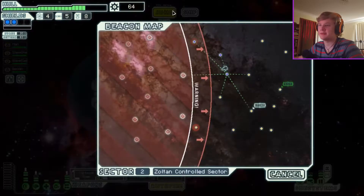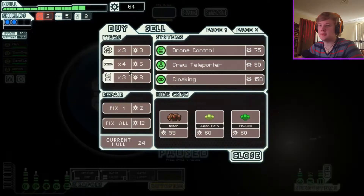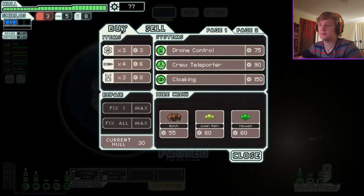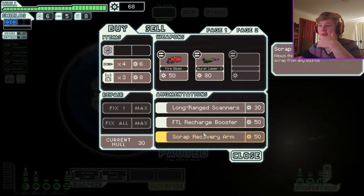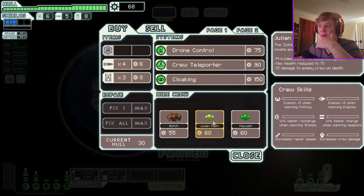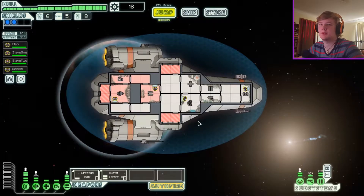There's a store — haven't been to one of these yet. First we gotta fix the ship. Let's sell this extra laser — didn't really need it. We need more fuel. Scrap recovery arm seems pretty cool. So we can get a scrap recovery arm or we can get more dudes. I think we're fine with the four dudes we have — I think we need the scrap recovery arm. Let's jump.